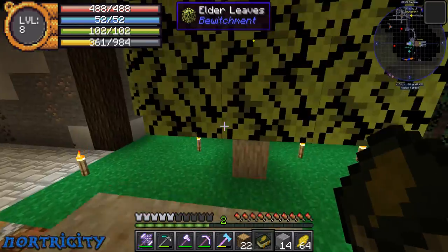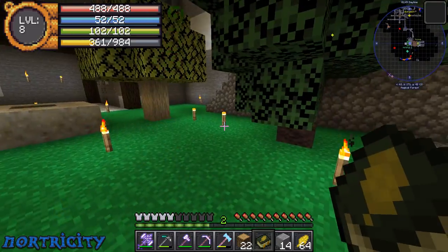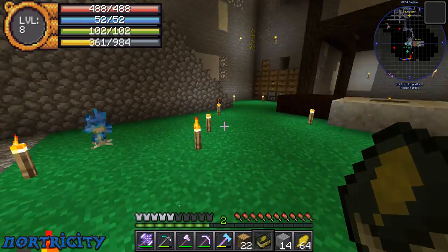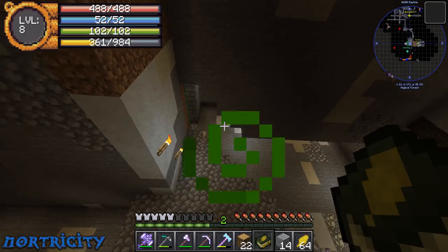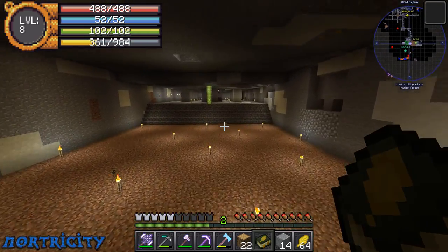We went ahead and put two of the Bewitchment trees up, and we also went ahead and updated Bewitchment — hopefully it doesn't crash or anything. I put the Thaumcraft Silverwood sapling, but I think it's too tight; I don't think there's enough room for it to grow, so I might end up taking that out.